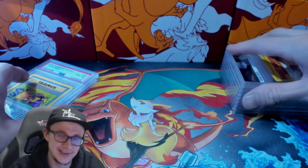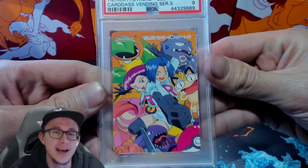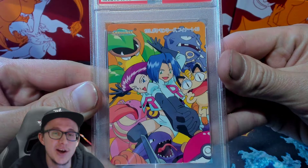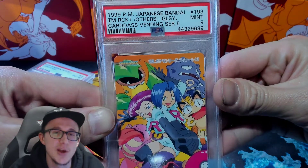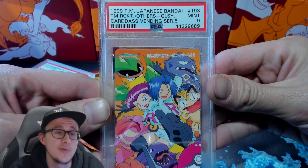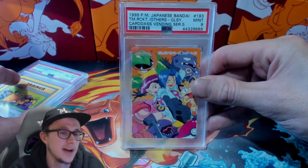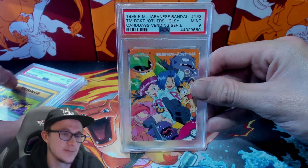Team Rocket — this has got to be a nine. Yeah, mint nine! This is a sick card, Japanese OG stuff right here. Look at the old cert numbers — four, four, three. People are getting submissions back that are like four or five. How did this take PSA like five months to get back to me? That's just ridiculous.